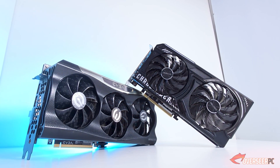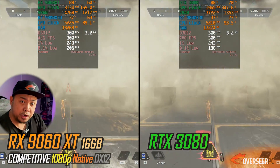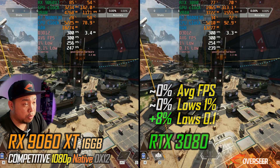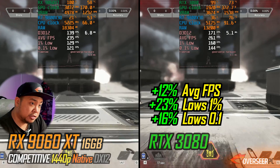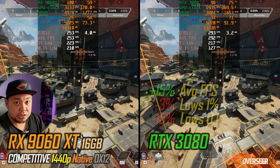Let's move on to our hero shooters. We're comparing a previous generation flagship against the latest entry-level budget card from AMD. At Apex Legends, it's pretty close at 1080p — you can go either way because you'll be reaching the maximum FPS cap. On the static benchmark they're mostly the same. At 1440p, the RTX 3080 shows its dominance with a wider bus width. On static scenes, the lows do favor the RX 9060 XT, but average FPS goes to the RTX 3080.